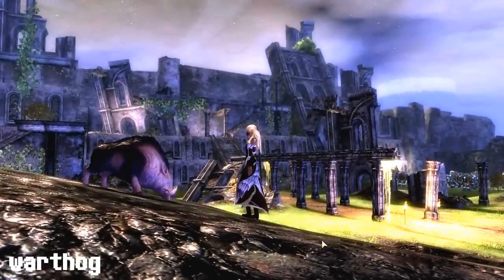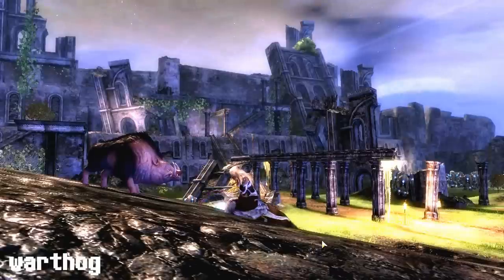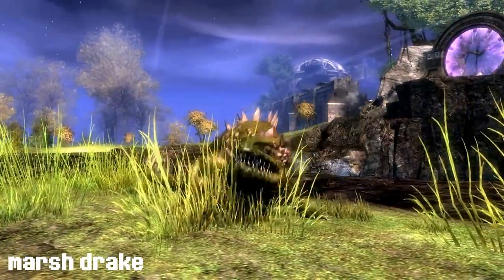It will use the forge to search the area for improvised weapons. The marsh drake will exhale a swarm of insects that will hit multiple enemies.